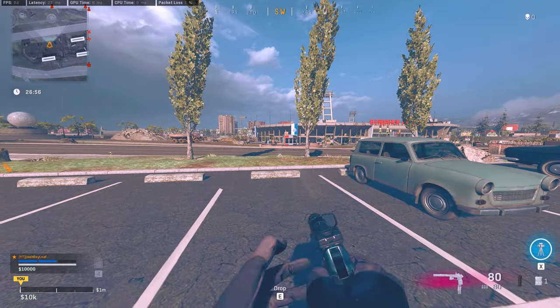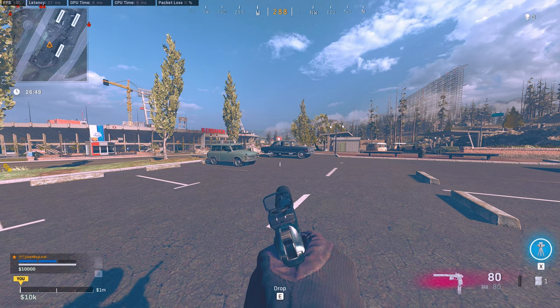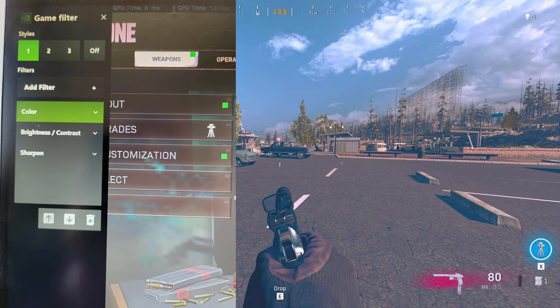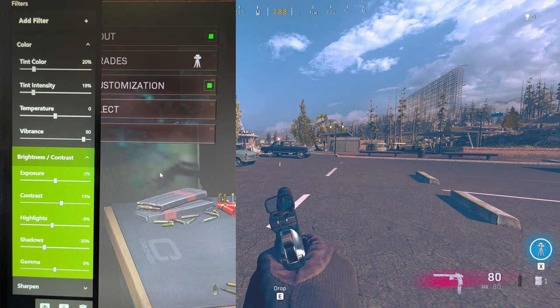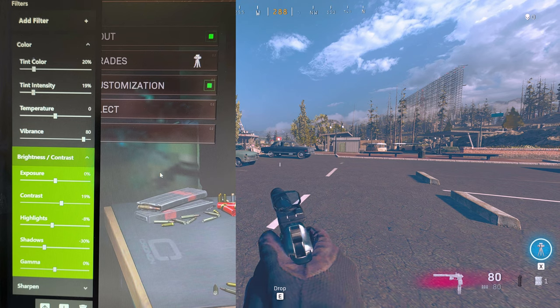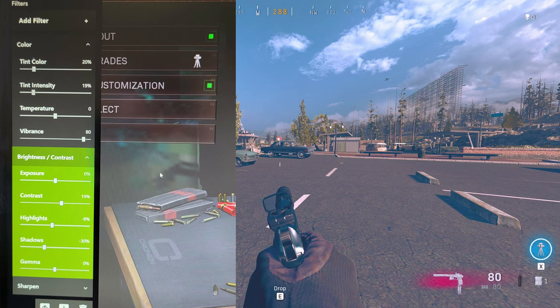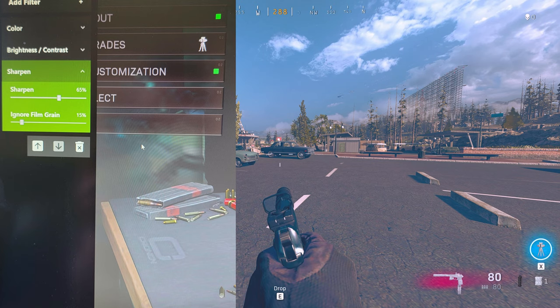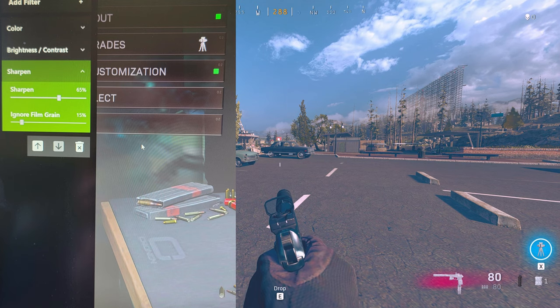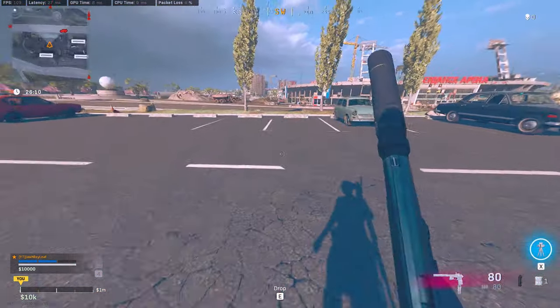If you guys switch to the filters, look how clean this looks — so much cleaner. These are my settings for my Anvia filters. Make sure it's this exact format: Color first, then Brightness, then Sharpen. For Color — this is what I have it on: tint color, tint intensity, temperature and vibrance. Make sure you guys take a picture of that. For Brightness, I have these settings — very important, take a picture or pause. For Sharpen, I have Sharpen at 65 and Ignore Film Grain at 15. This is really important to use if you have the ability to make it look a little more clean.